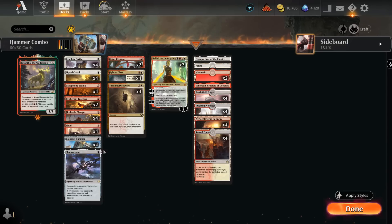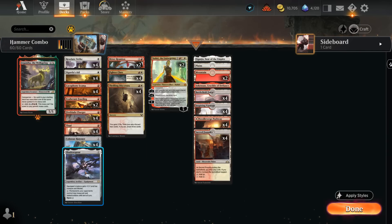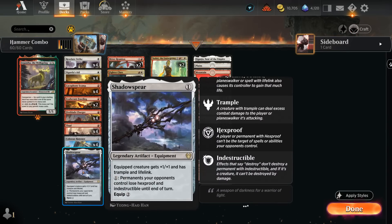To consistently find our Hammer, we have 4 copies of Fighter Class, which on entry lets us search our library for any equipment card and put it into our hand — so we're usually grabbing Colossus Hammer. We also have a 1-of Shadow Spear, giving plus 1 plus 1, trample, and lifelink for just 2 mana to equip. Shadow Spear ensures a creature equipped with Colossus Hammer can attack past chump blockers, and the lifelink is very helpful in racing situations.